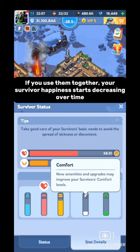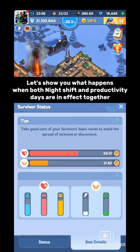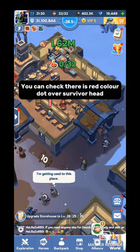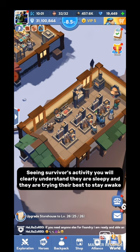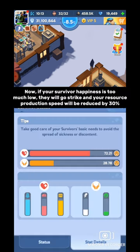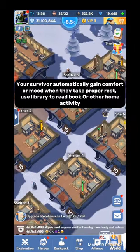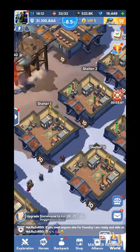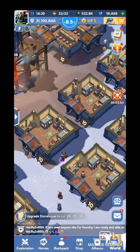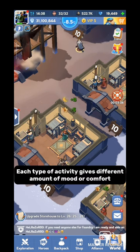If you use them together, your survivor happiness starts decreasing over time. Let me show you what happens when both night shift and productivity day are in effect together. You can see there is a red color cloud over survivors' heads — it means they are not happy. Looking at survivor activity, you will clearly see they are sleepy and trying their best to stay awake. Now, if your survivor happiness is too low, they will go on strike and your resource production speed will be reduced by 30%. Your survivors automatically regain comfort or mood when they take proper rest, use the library for reading or other leisure activities. You can see here they are sewing or regaining their happiness. Each type of activity gives a different amount of mood or comfort.